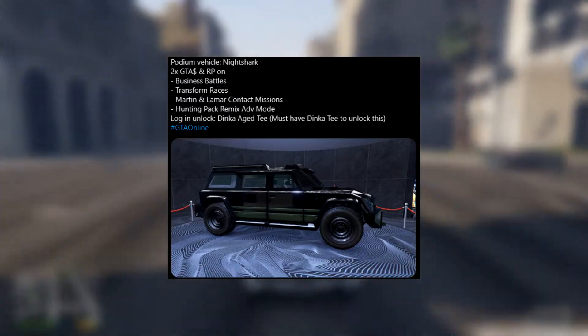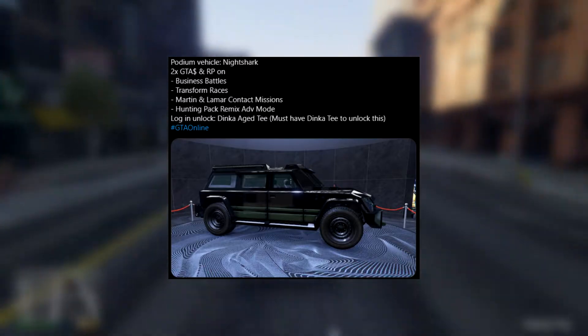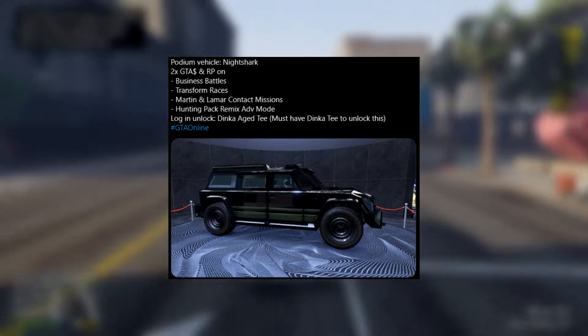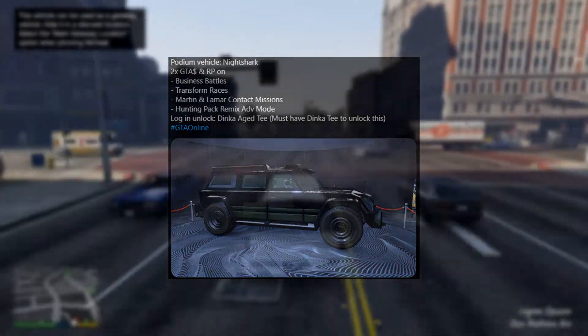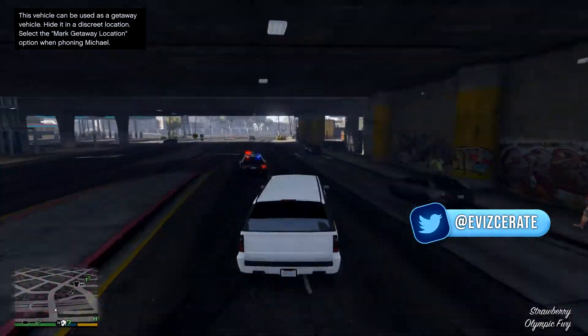Moving on to a login unlock, we have the Dinka Aged T. To actually unlock the Dinka Aged T you guys must have the Dinka T. I think this was from a previous event — it might have been last week's login unlock — but if not it might just be a shirt that you can simply buy from a store in the game.